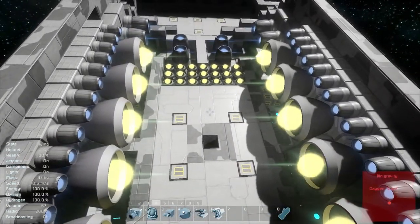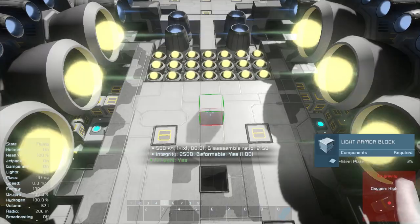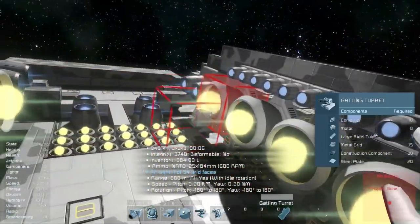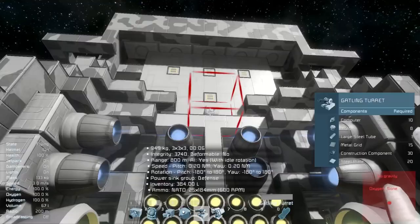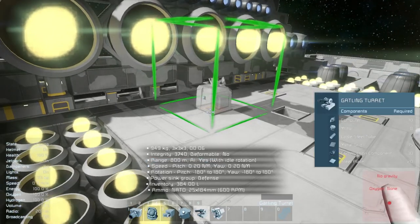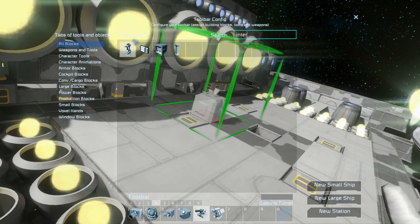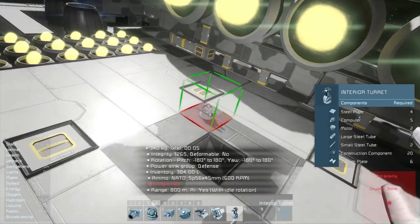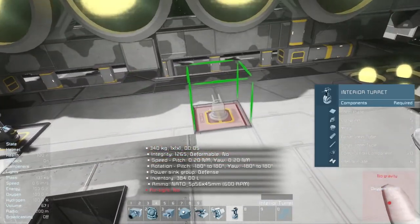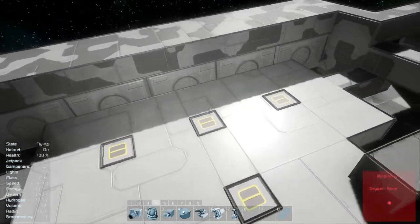Inside, I think I'm only going to do gatlings here — I don't want them to accidentally blow up these thrusters. Actually, I can put interior turrets there. The biggest threat here would be players trying to dig into the ship, so having some interior turrets here is actually not a bad thing, and it avoids potential burnout without having to rearrange the ship. And then I can just put gatlings here, and that's fine.